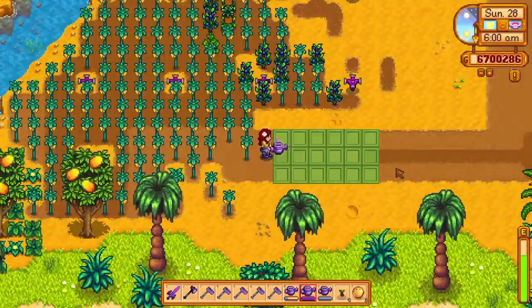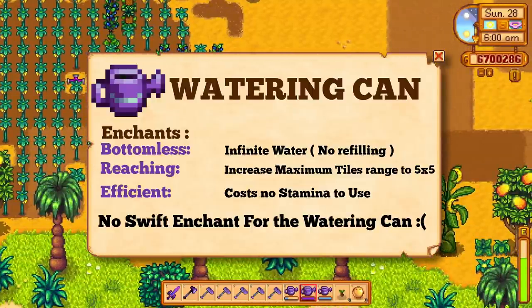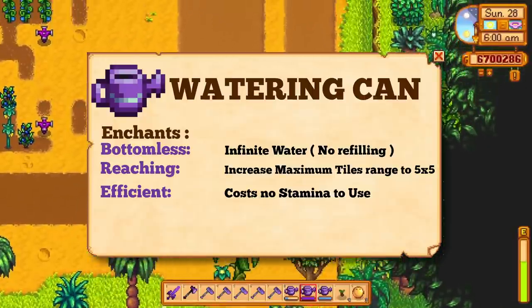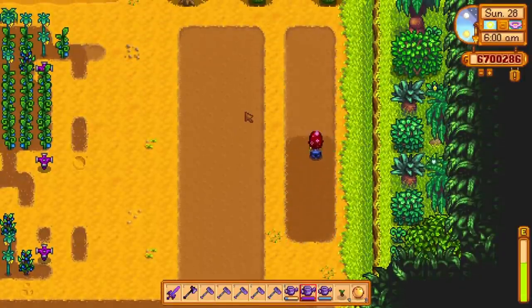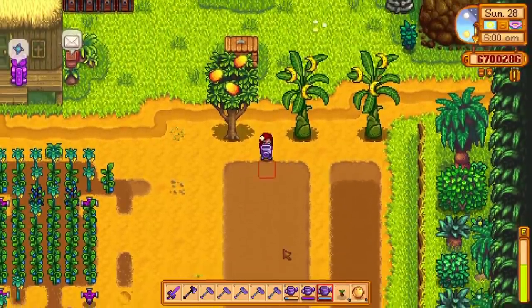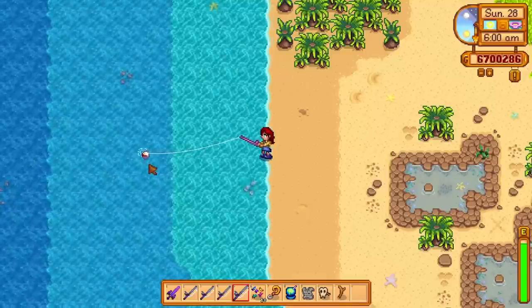Now we have watering cans. The efficient enchant means no energy costs and the swift enchant makes it work faster, same as the previous tools. The watering can also has the reaching enchant that will increase the range of your tool to be the same as the hoe. I prefer the reaching enchant on the watering can too, but the watering can also has a bottomless enchant — this means your watering can will never run out of water. You can just water forever without needing to refill it, and when you need to water a huge area, this enchant can be quite effective.